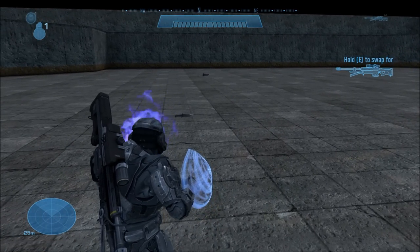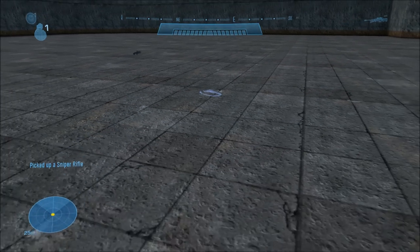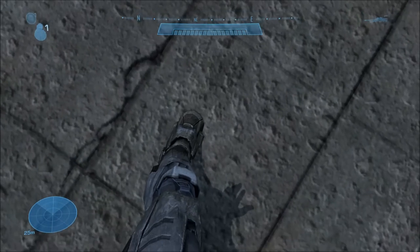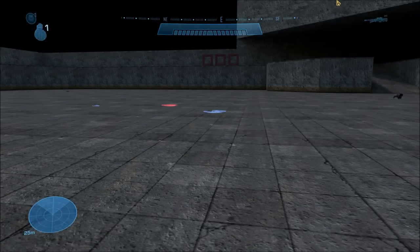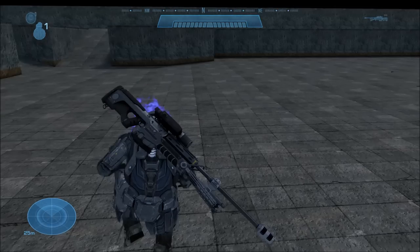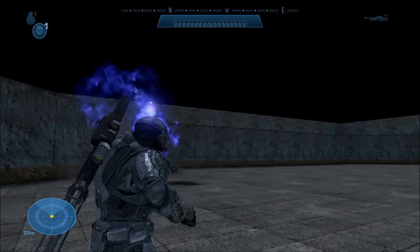This next one is actually interesting. It has the appearance of a sniper rifle on the ground — it says 'hold E to pick up a sniper rifle' — and when you pick it up, it says you picked up a sniper rifle, but you're actually unarmed, at least appearance-wise. So this is literally a weapon just to make you have no weapons, which is kind of ironic. What's even more interesting is that I think the last Halo game to try something like this is Halo 2, during the tutorial on the mission The Armory, where you're actually holding an invisible sniper rifle as well — just like in Halo Reach.